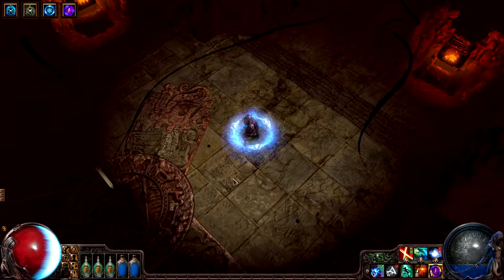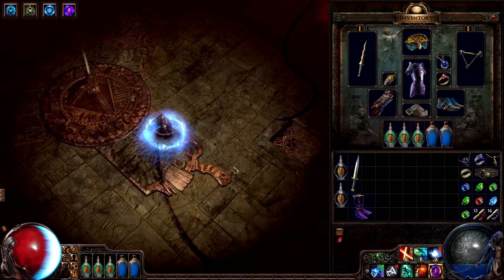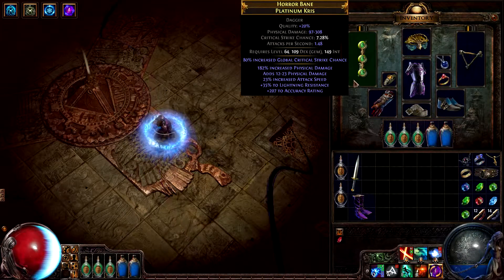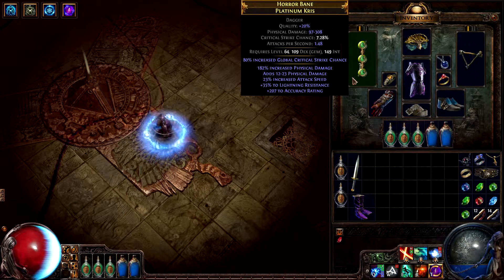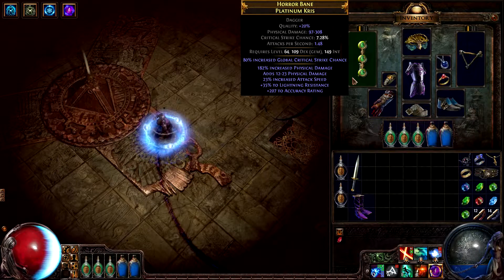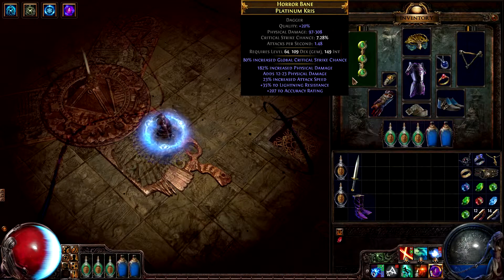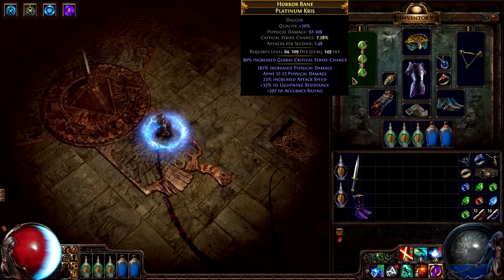One of the reasons that this character is so powerful is that he has sunk a substantial amount of time and character wealth into his equipment. Look at this dagger. Not only does it have a really high roll of increased damage, but it has it stacked with another increased physical damage mod, a damage and accuracy mod, attack speed, and a pretty high bonus resistance. This is all on a level 64 base type which, due to being a dagger, has a really wide mod pool consisting of both physical and casting mods. This makes it even more insane.